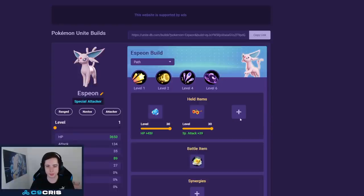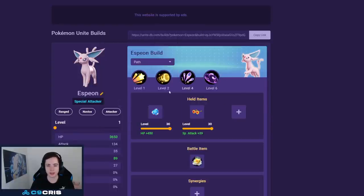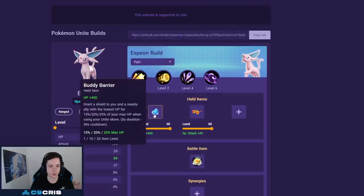In this guide I will go over every single move and explain what they do, but my favorite moveset so far is Psy Shock and Future Sight. I think after testing a lot, it has been doing the most damage in my opinion.